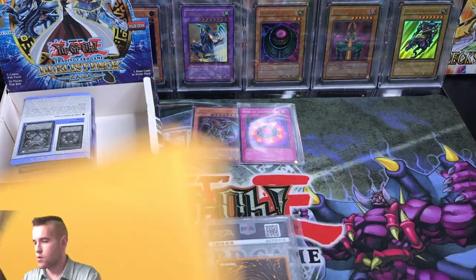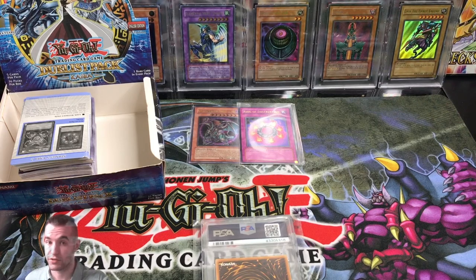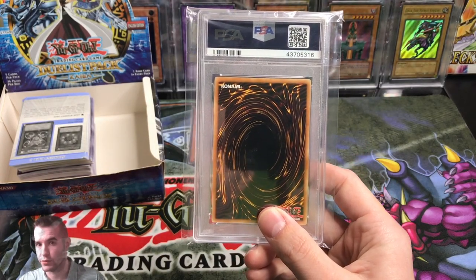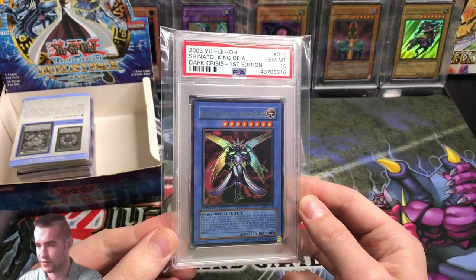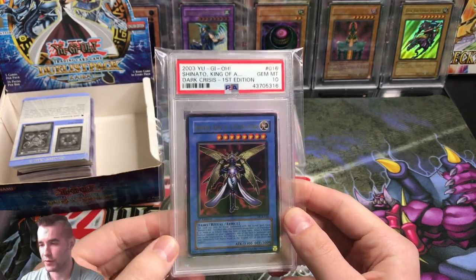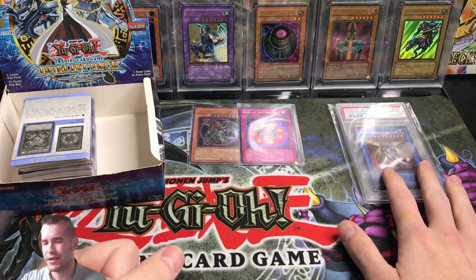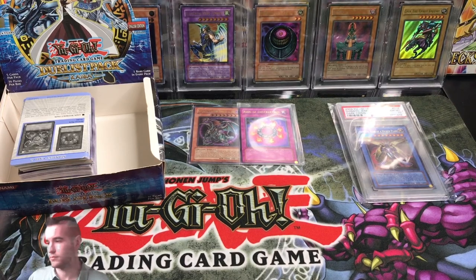What did I buy? It's a PSA 10, an original ultra rare from Dark Crisis. It's Ritual Shenado King of a Higher Plane, first edition PSA 10. I've been wanting this one for a while - one of the best Dark Crisis cards in my opinion. He sold it to me for $200, which is a pretty good pickup. He had it listed for a little bit more but he accepted my offer. Glad to pick that up.